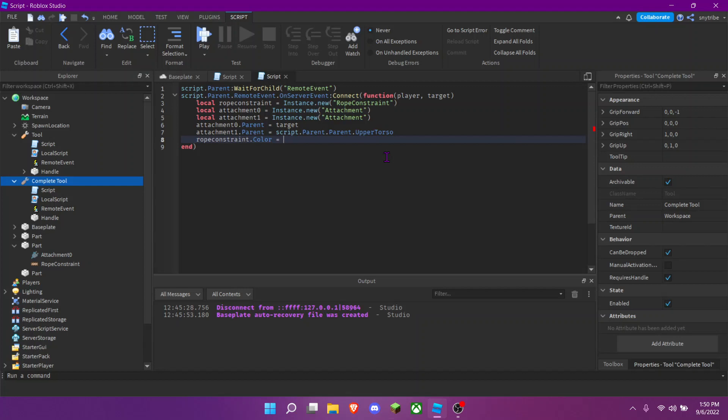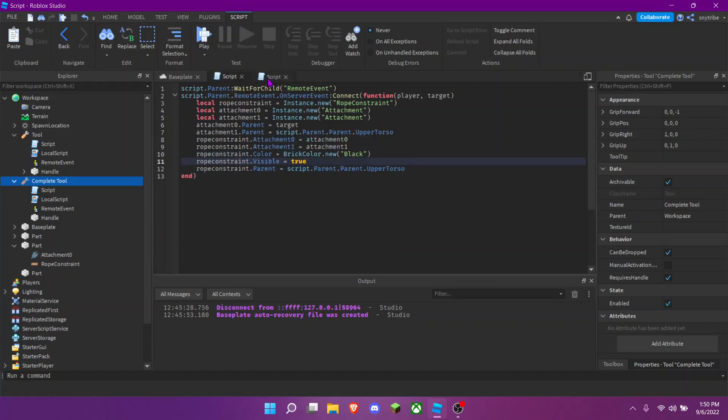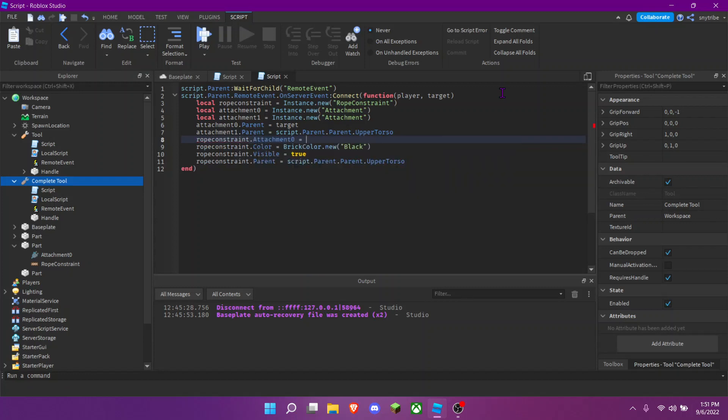Set ropeConstraint.Color to whatever color you want — I'll use red with Color3.new. Then ropeConstraint.Visible equals true, and ropeConstraint.Parent equals script.Parent.Parent.UpperTorso (or Torso for R6). You also need to set ropeConstraint.Attachment0 to attachment0.